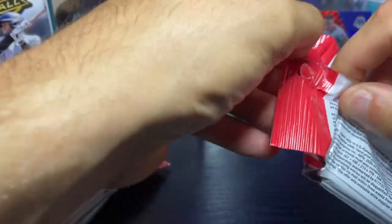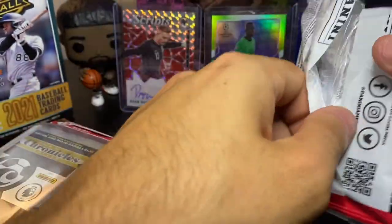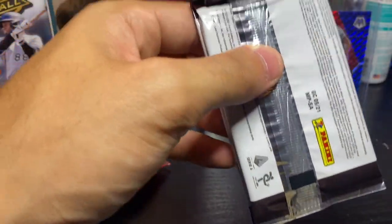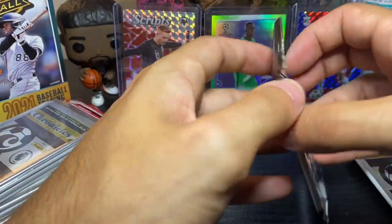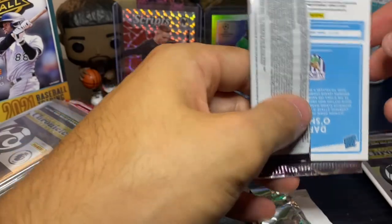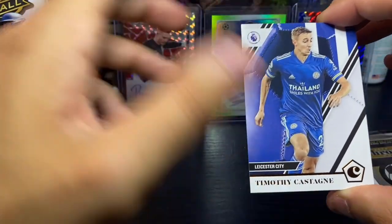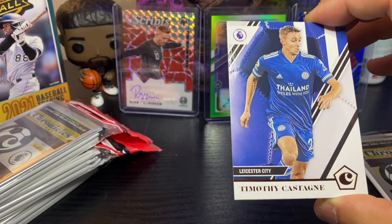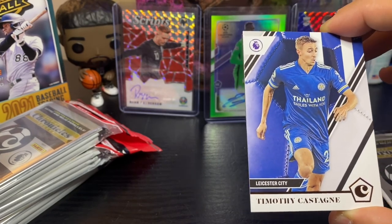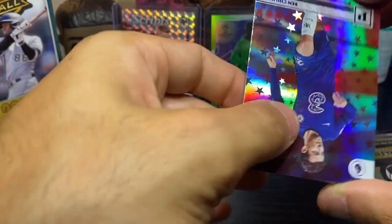Walmart finally had some stuff in stock — they had some Absolute Baseball, some Contenders Football, a lot of Pokemon stuff in stock, but I was dying to get my hands on these. I've been seeing a lot of people open them online so I wanted to try my luck. Pack number one — again looking for those Astro and Mojo parallels. First card: Leicester City, Timothy Castan. I feel like in all my soccer videos the first card I pull I'm botching a name every time.